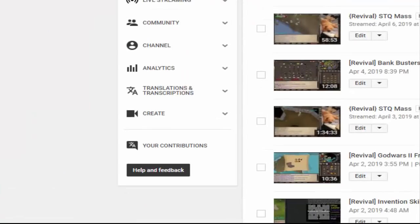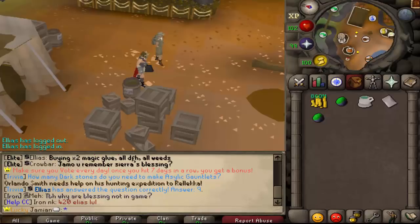So we've got ourselves episode number 2. I took your guys' advice and got a lot of helpful suggestions in the comments. We're going to be doing these in different styles. This video we're going to be looking at Ultimate Ironman — checking out some Ultimate Ironman banks, or inventories I suppose. So I've got a few people here and we will just switch over to them.